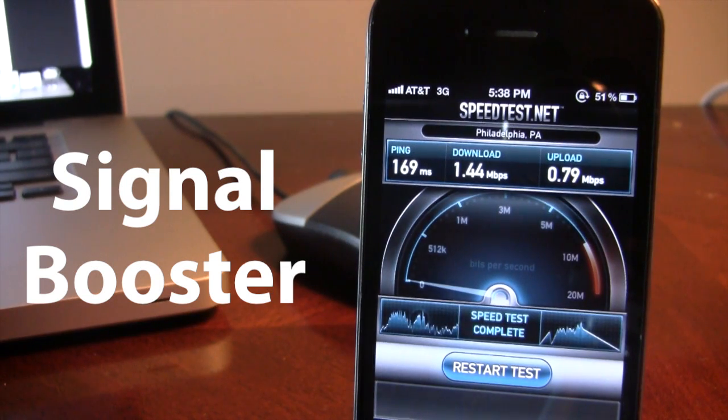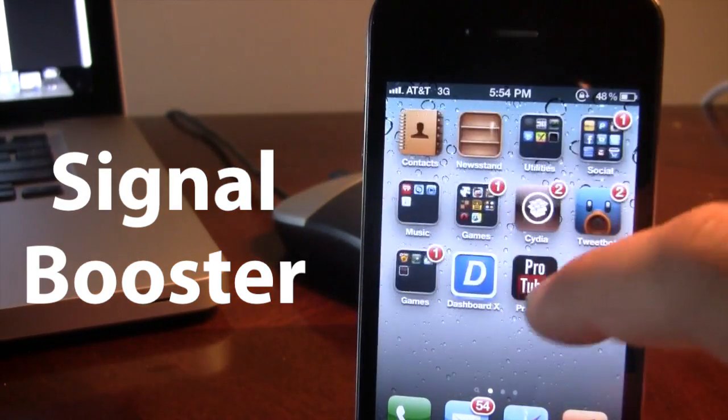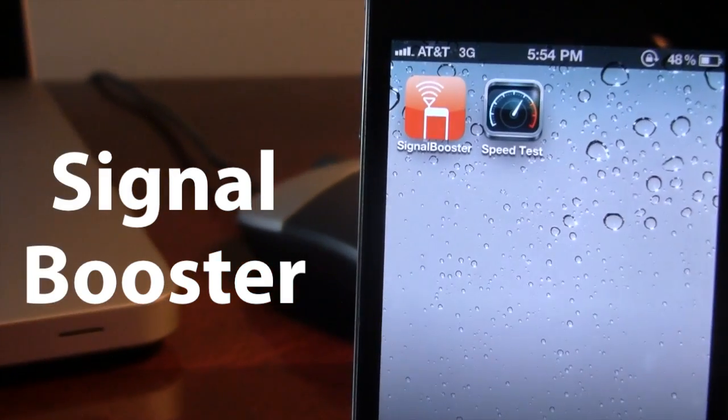So even though my device is stationary and not really moving towers, if you are in a car or in a building and you're really not getting the best connection, you can easily run this utility or app right from your device's springboard, and it will try to find the highest potential signal from a tower by resetting all your data connection and trying to connect to a higher tower.